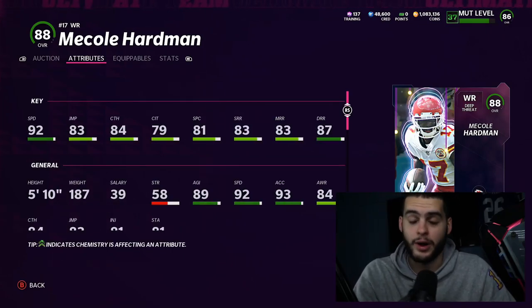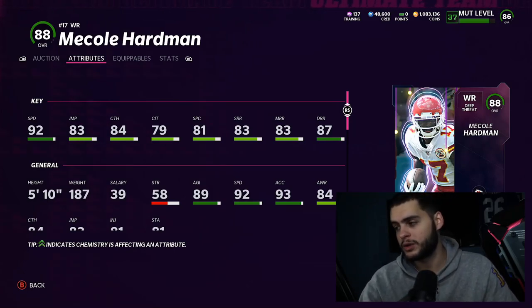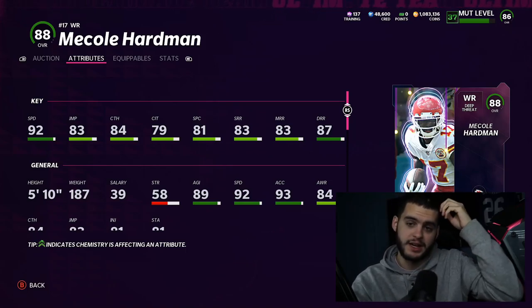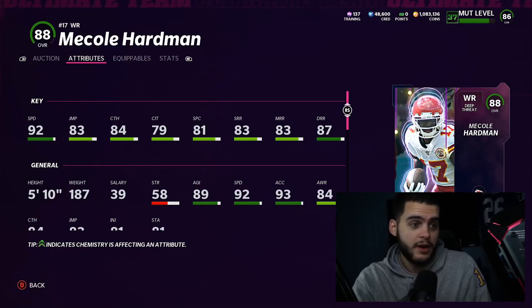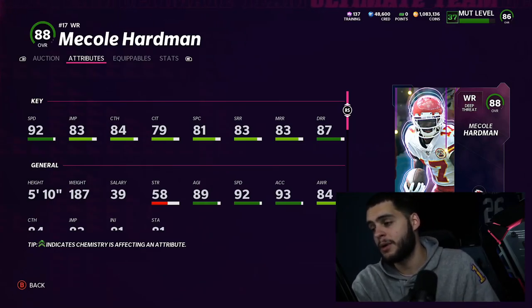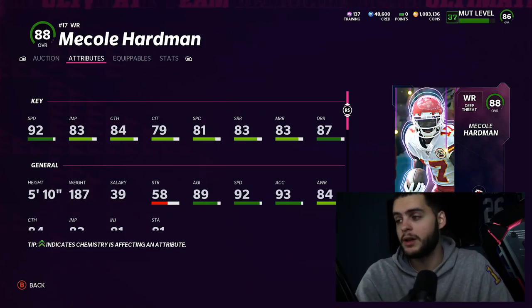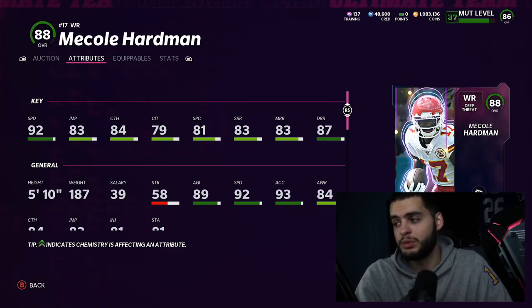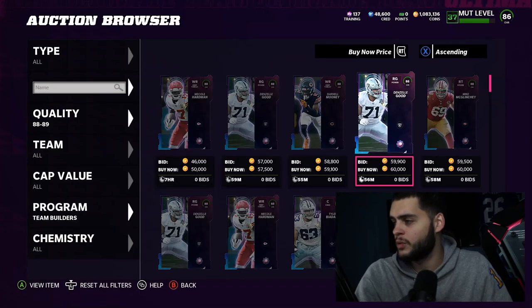McCall Hardman — right there, 50k, not a bad price. 92 speed — he'll be 93 powered up. On a Chiefs theme team with the go-deep card, speed boost and everything, you could probably get almost 97 speed, maybe higher. This card's going to be insanely fast on a Chiefs theme team. His deep route running could even get up to 89 or even 90 with a double deep route running strategy card plus the power up. Him and Tyreek Hill would be goons as the one-two punch on a Chiefs theme team.